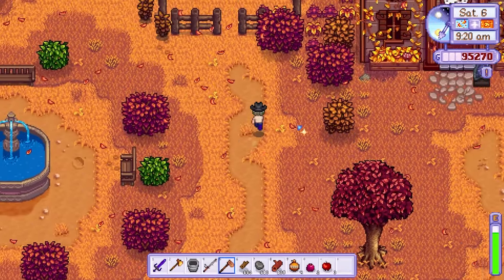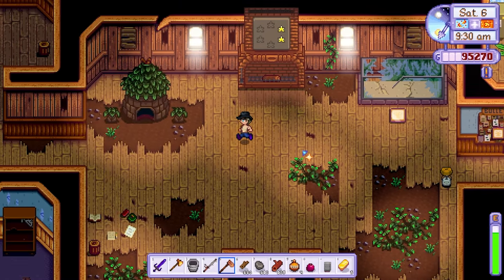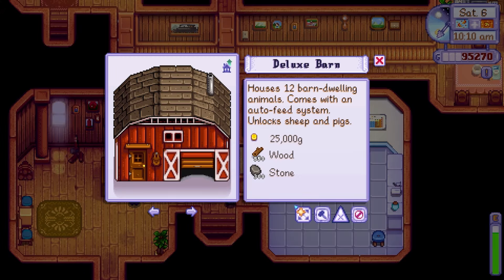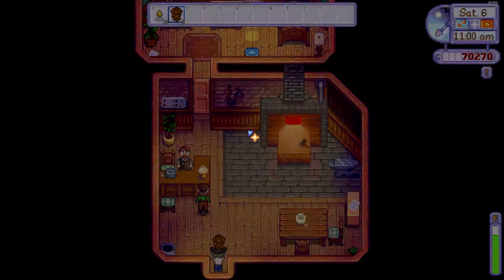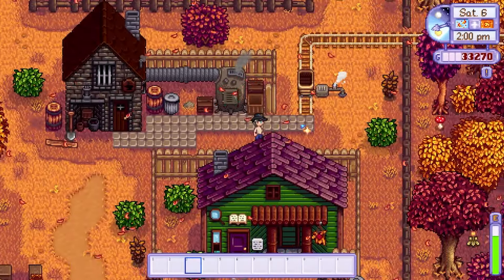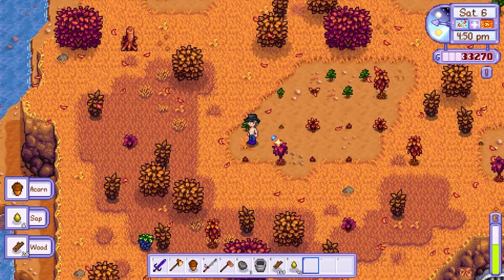On day 6 I headed to the community centre to place my 3 apples and 2 pomegranates in their respective bundles. After doing this the only remaining items I needed to donate were the remaining fall crops, a truffle and the snow foraging items. I then visited Robin to request an upgrade on my barn so I could start to buy some piggies, collected my gold pickaxe from Clint, added 5 iridium bars and requested my pickaxe be upgraded to iridium. I then spent the rest of the day cutting trees to create a strong surplus for winter.